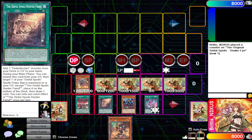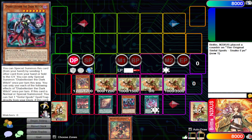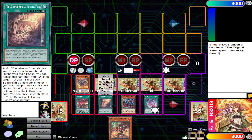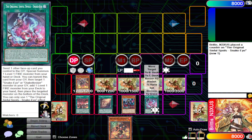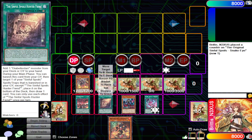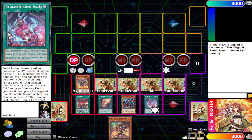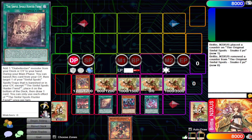This engine also has a lot of recursion, which is really important in this format. The Sinful Spoil Snake Eye can grab a level one fire monster by banishing itself, so you can add Hydrant or other level one monsters. The hunter fiend can put back the Snake Eye and lets you draw a card, making the engine recursive — you recycle your resources and keep playing. But we don't have this in the TCG until Age of Overlord, so what can we do with current cards?